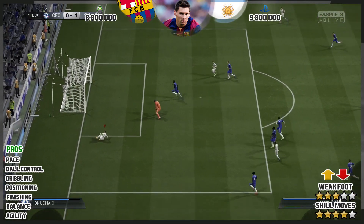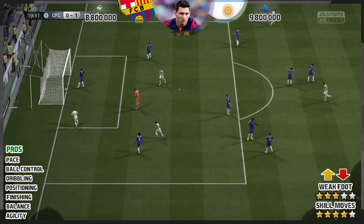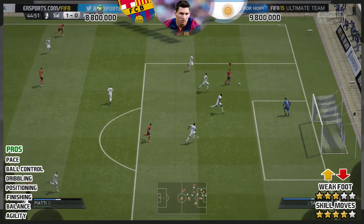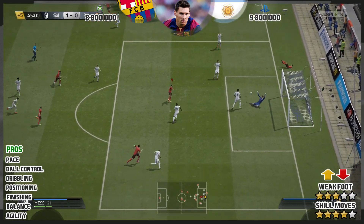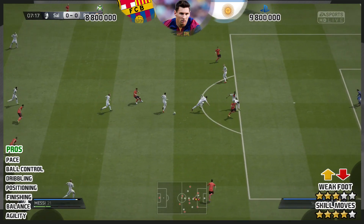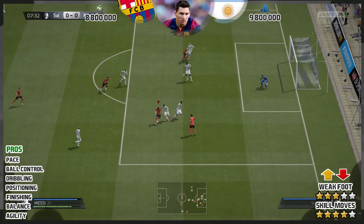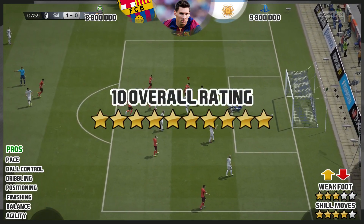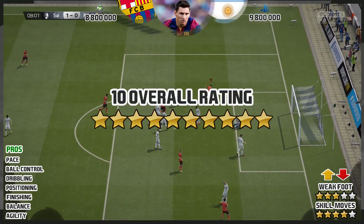His positioning is great — he's always in space and always looking to make the run in behind. I was playing him as a false nine and it was just so good. He was always in space, always making the runs. You press Y once and you'll be in behind every single time. That goal was actually played through by Pablo — so pros: finishing, balance, agility.